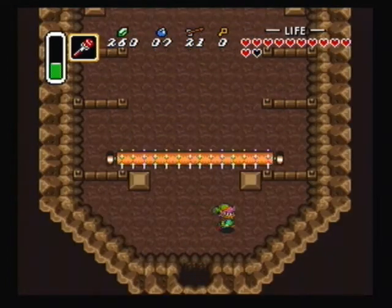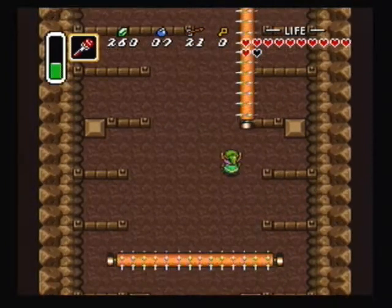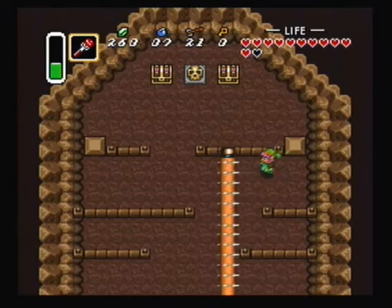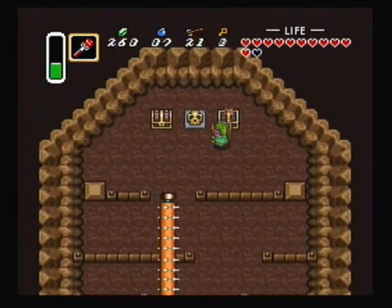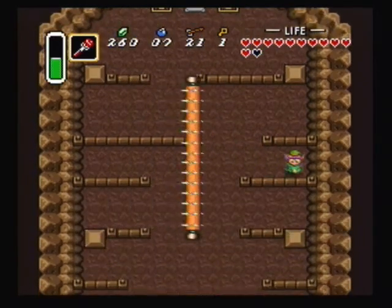What we're headed to get right now is a key. In this room, be careful of the roly-polies — go over to the sides of the room to keep yourself from being hurt. I really don't know what these things are called, I just call them roly-polies. Wait for that to come back and hide over here.